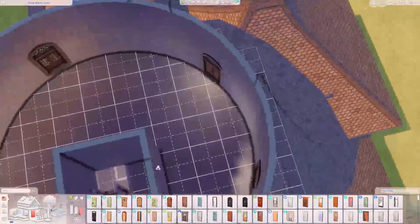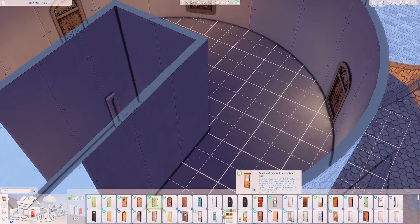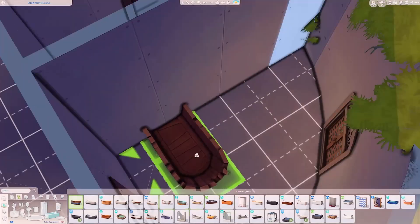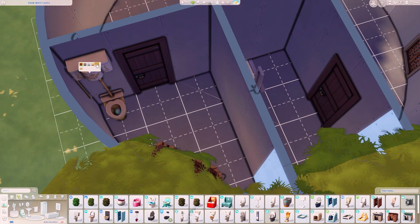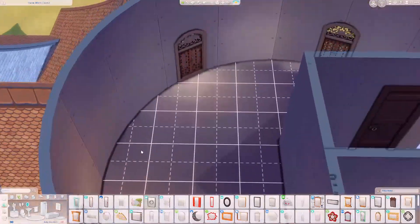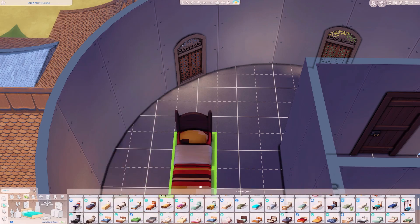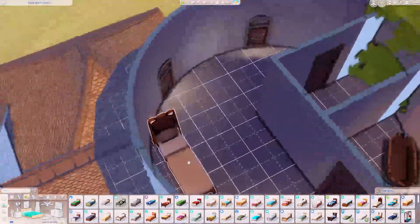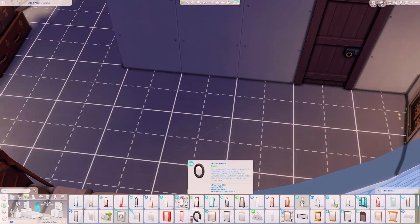Another very annoying thing — I cut it all out — but I struggled so much with the tower because you cannot put stairs in these little circular tower sections. You can only put ladders, and only pretty much in the very middle of the build — not towards the edge. I didn't want a ladder situation for Cinderella, but that was the only option with the circular room.